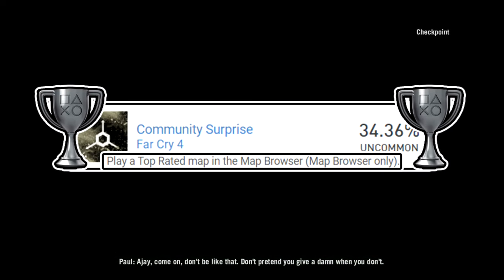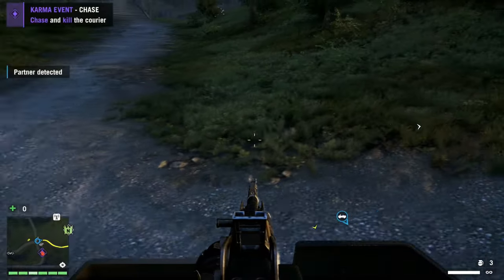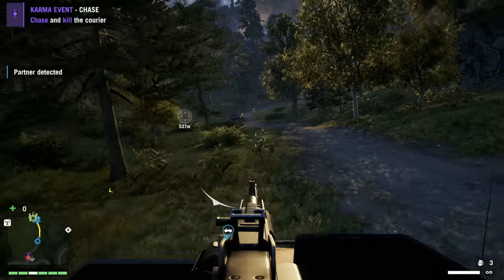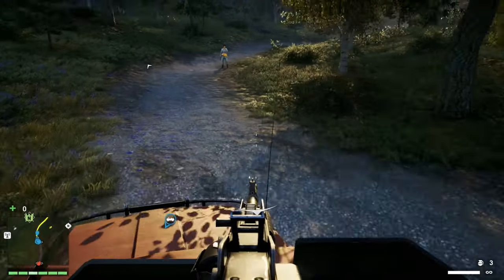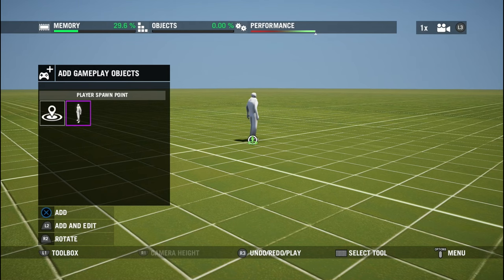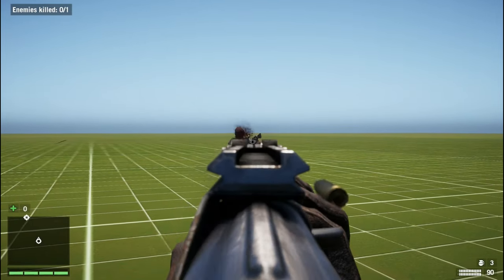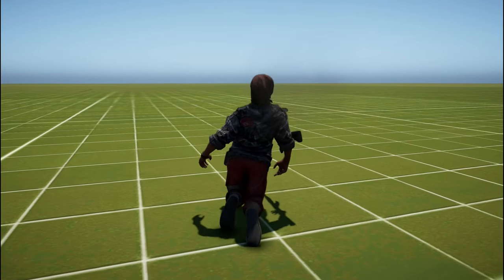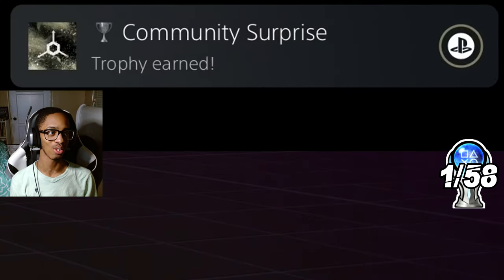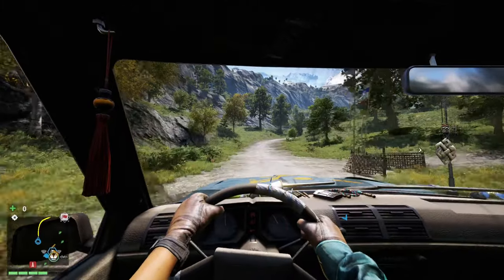The first unobtainable trophy is Community Surprise. This trophy requires playing a top-rated map on the map browser, but it would say no maps were found, making it impossible. Someone found a workaround: create an assault map on the editor, add a spawn point and an enemy spawn, save and go to the main menu, then play the map and kill the enemy. That worked — Community Surprise! If you want to replicate this, the full method is on the trophy guide in the description.